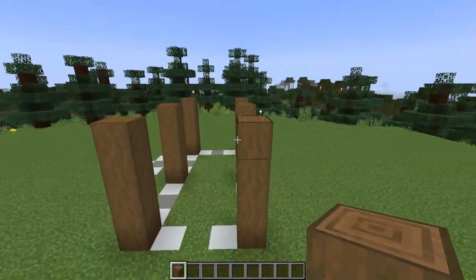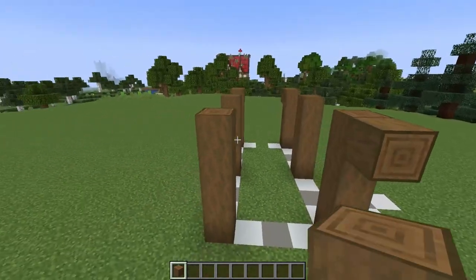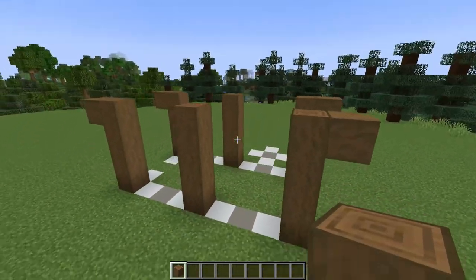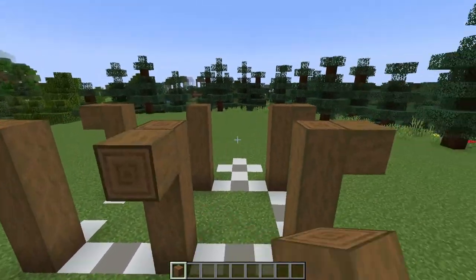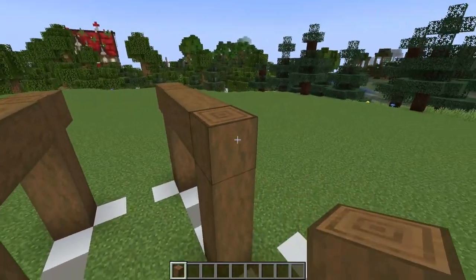Once I've got these four in, I'll come forward on each of the posts facing outwards this way, and then we have a gable on this section here so I'll come forward here as well. I can then connect up all of my points like this.